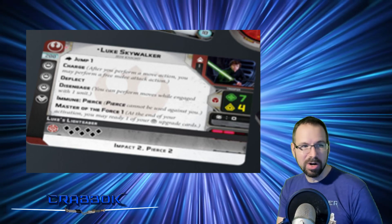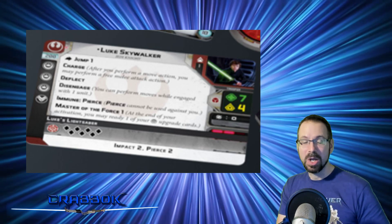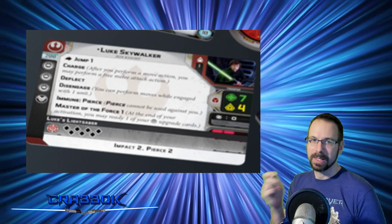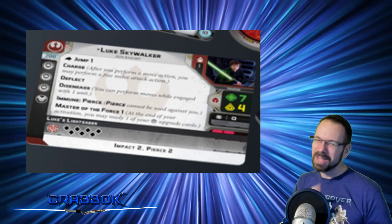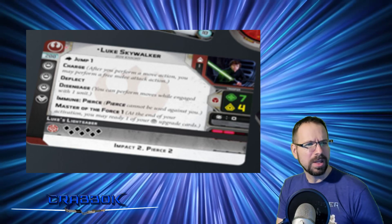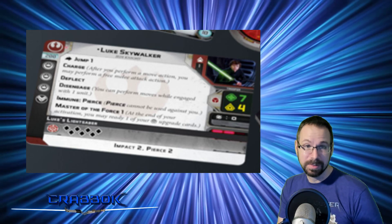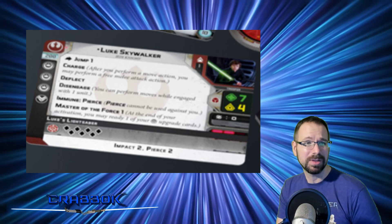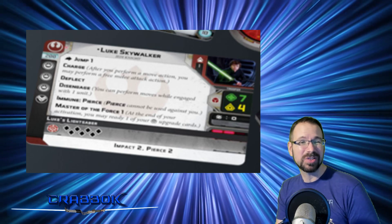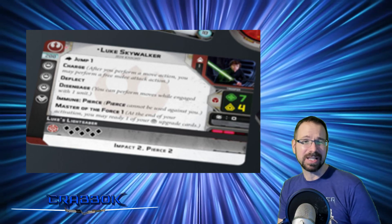He's still got Jump, Charge, and Deflect. Disengage: when he performs a move, he may perform moves while engaged with one unit. He's immune to Pierce, which is always good, especially for somebody over 200 points — you definitely don't want them getting knocked out right away. Master of the Force 1, which is great. Seven black dice with surge to crit is just really, really gorgeous. I'm going to run this guy every single day.